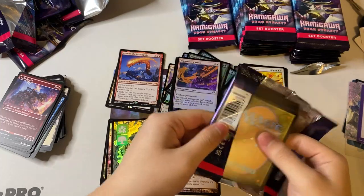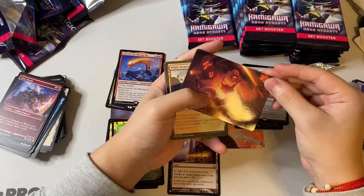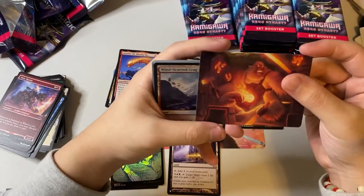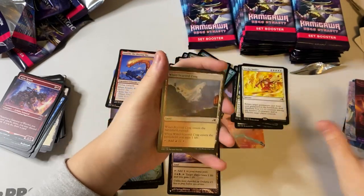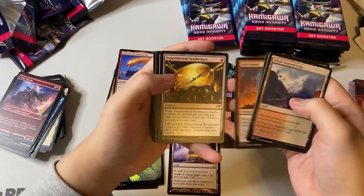So far not too bad. Asuhi is a card I'm looking for for my Faldan deck. And we got a monkey — big monkey! Is that Ragavan's older brother or mom or something? I have no idea. I love the art in this set, it's so nice.